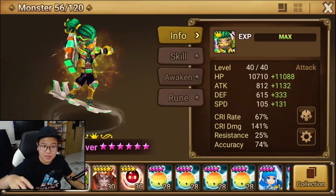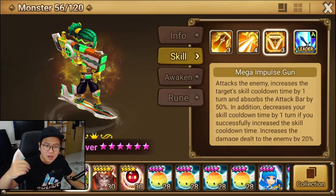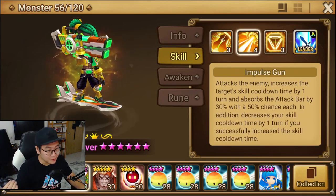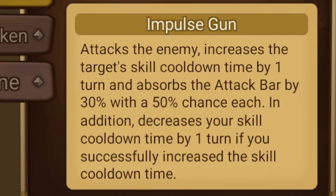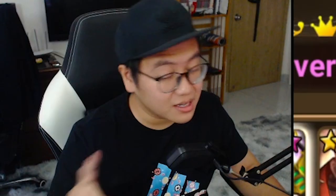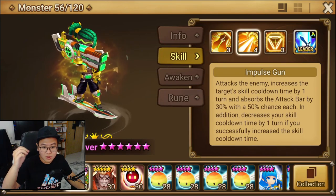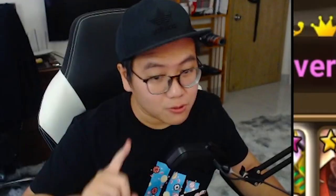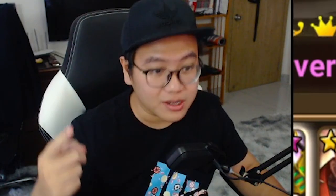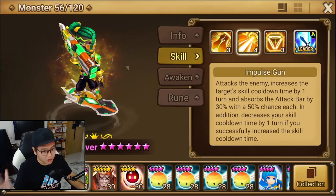I think he's going to be a very fun strong damage dealer. His skill 3 is an upgraded version of his skill 2. Skill 2 can absorb attack bar and increase enemy cooldown by one turn, and it has a 50% chance to land. If you max skill, it's going to be a 75% chance to land. It's not really high, so you cannot rely on this to increase enemy cooldown.